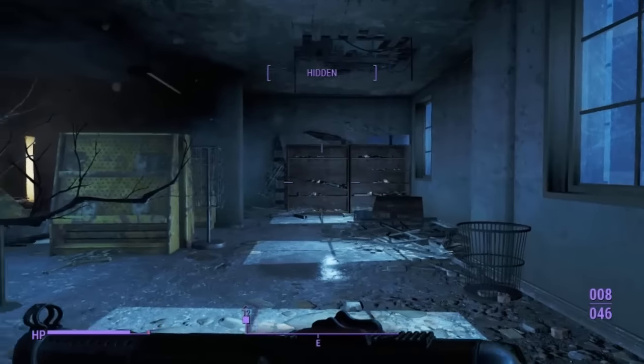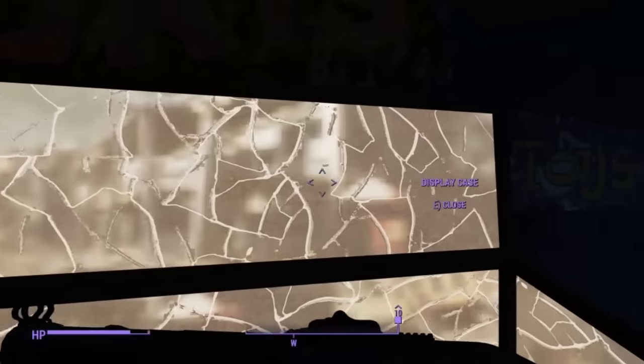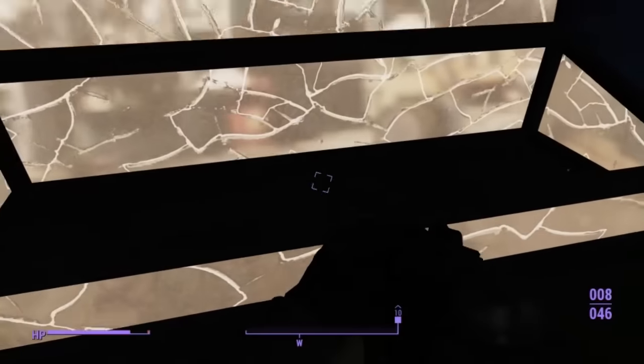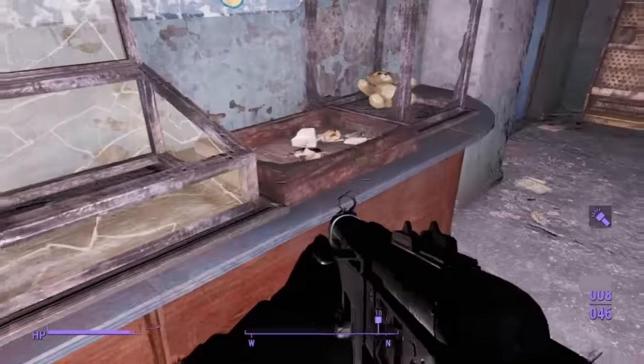Once we're inside, there'll be some ghouls roaming around and the axe will be in this display case. I've already locked into this — it's an advanced lock so you do have to lockpick it. If I just turn on my light, there we are: Grognox's axe.